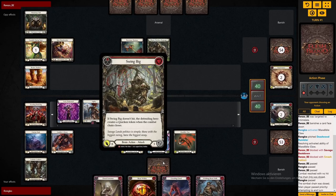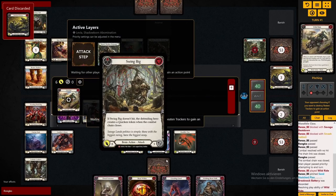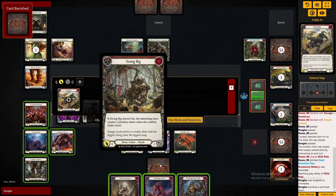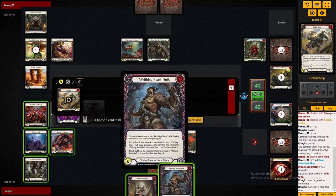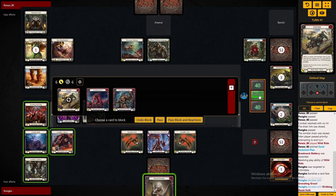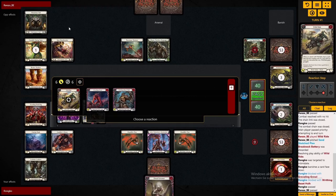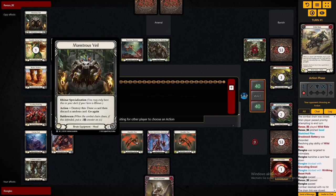I've managed to get a bit of graveyard fill on the very first turn and now we need to see what Reiner is throwing at us. Against these intimidate Reiner lists you want to put your blocks in as early as possible in the combat chain because obviously there will be more intimidates to come. Since we don't have any blood stacked yet, I'm going for the 2-card 8 with the Swing Big and want to arsenal the Dread Screamer for a larger turn later on.